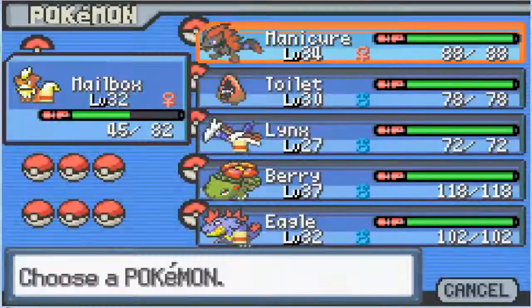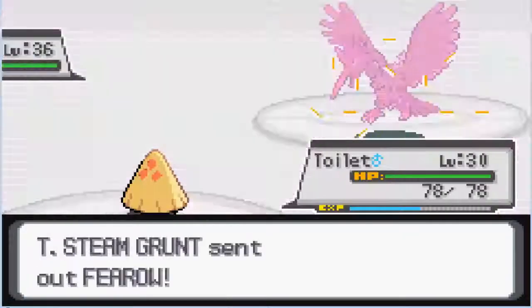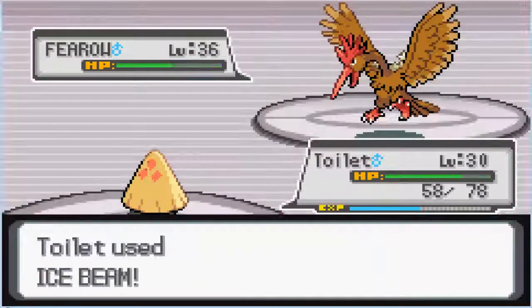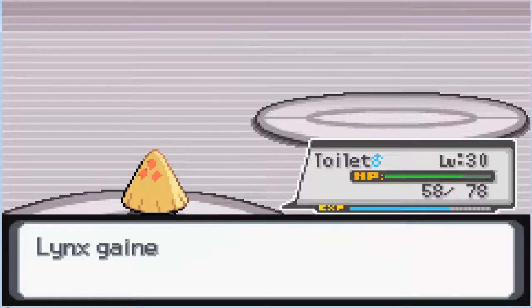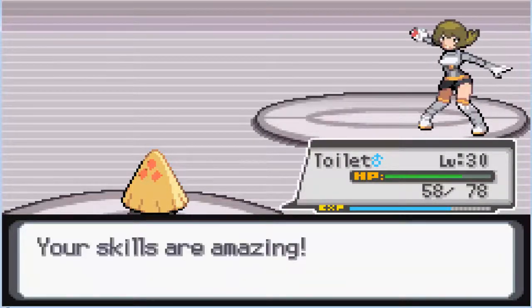Firo's up next. Let's bring out Toilet. Jump an Ice Beam down — a couple of Ice Beams should be enough to deal with that Firo. Linx grew to level 28, and we defeat another Grunt.